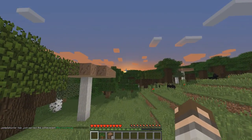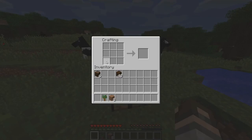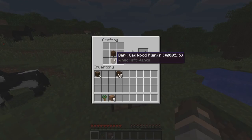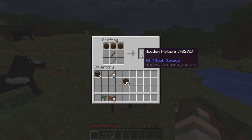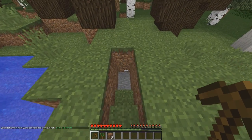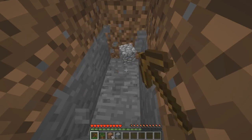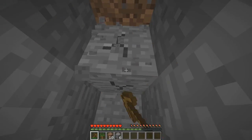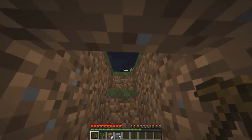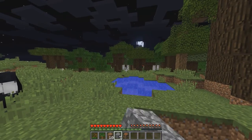We want to get underground quickly because the sun's going down, the stars are coming out and the moon is about to come up with all the mobs. Right-click on your crafting table and it brings up a 3x3 area instead of 2x2, and we can craft every item in Minecraft here. Get some sticks, drag down to make the handle of a pickaxe, then use wood on top to make a wooden pickaxe. Now you can get past stone and pick up cobblestone — stone turns into cobblestone when you break it. I can already see a skeleton over there.